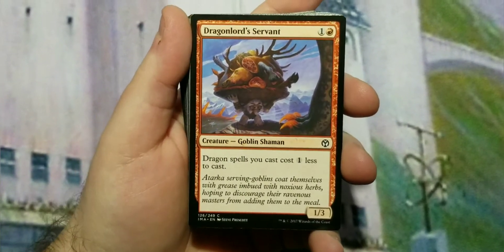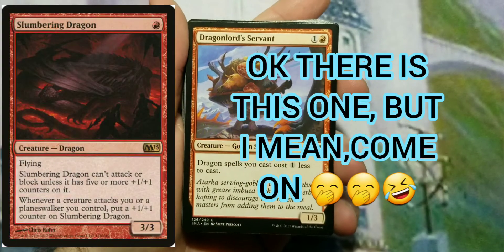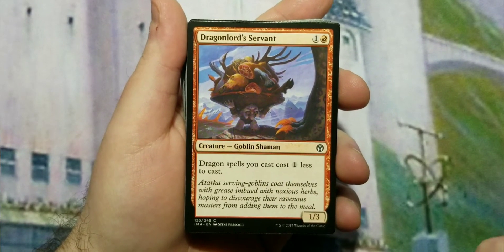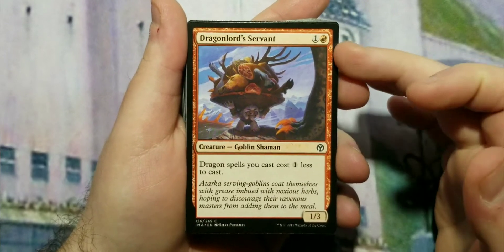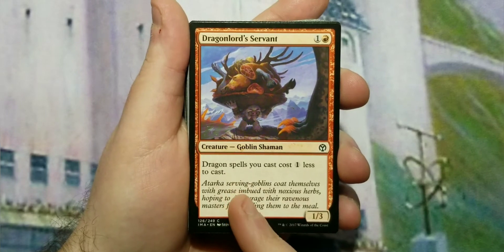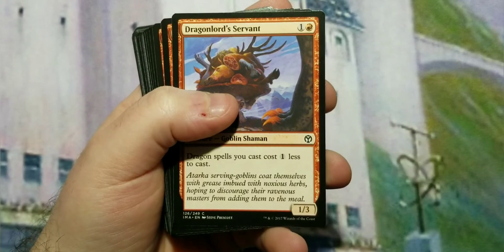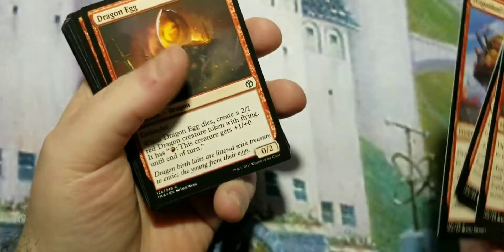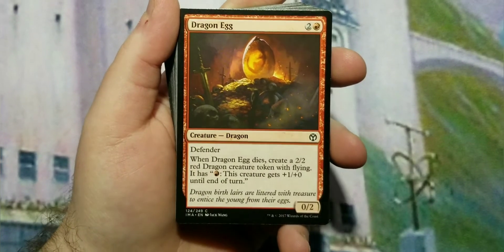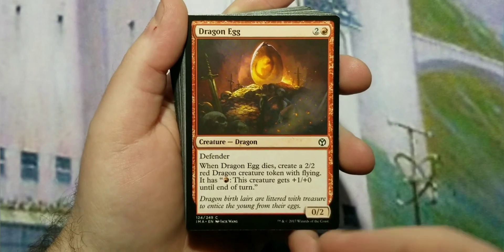Let me zoom out a little bit here. It's dragon tribal so there are no one converted mana cost dragons. We start off at two converted mana cost with Dragon Lord Servant — it's two to cast, a 1/3, so it has a nice toughness to block if you need it, and it makes your dragon spells cost one less to cast. That is absolutely going to be needed in this deck just because dragons are expensive, so we put four of them in.